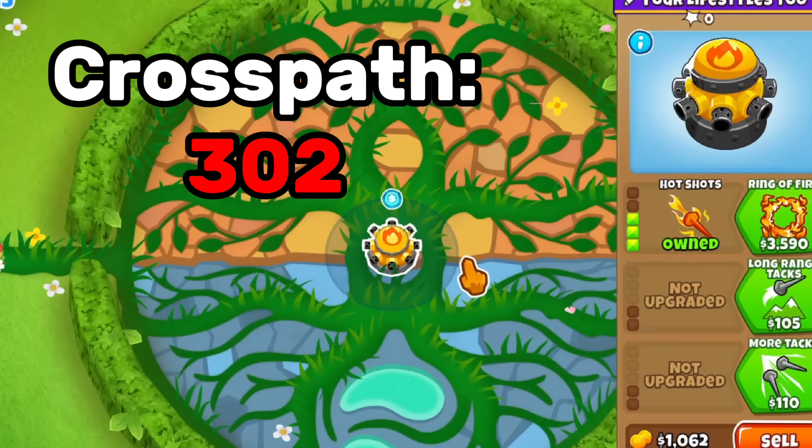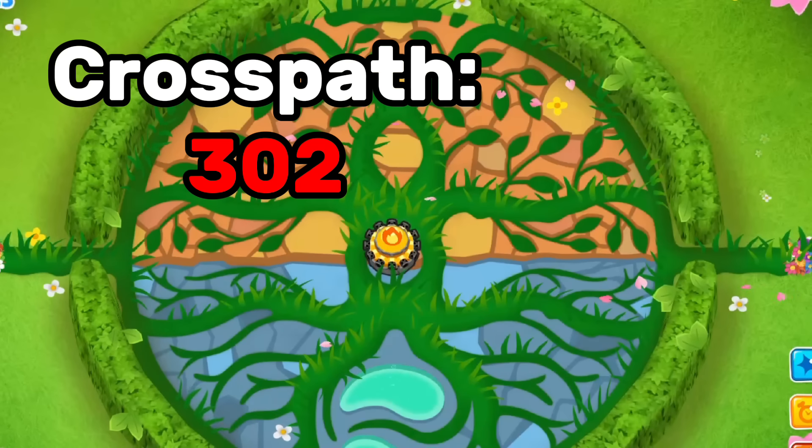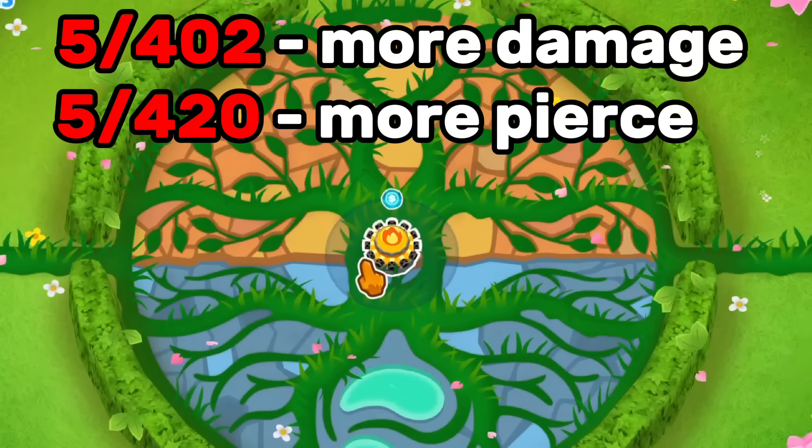First, let's look at the Crosspath for Hot Shots. If you're getting Hot Shots for whatever reason, the better Crosspath is typically 3-0-2, but you really don't see this used a lot.